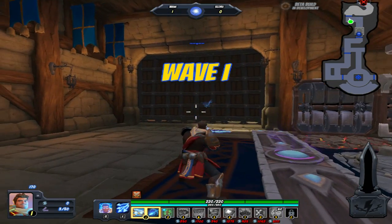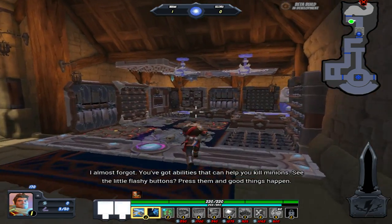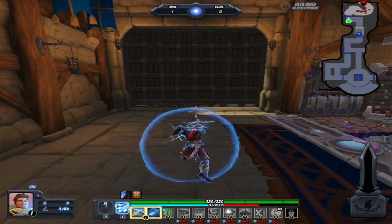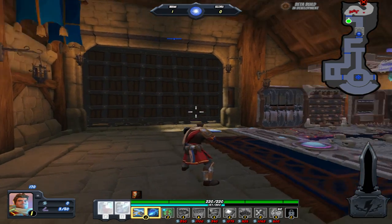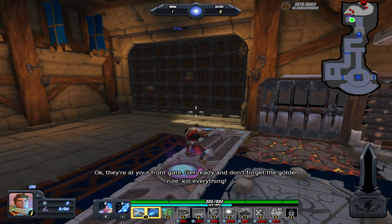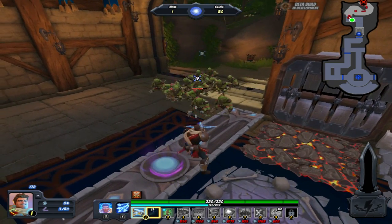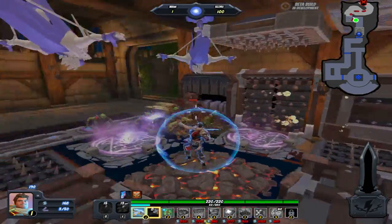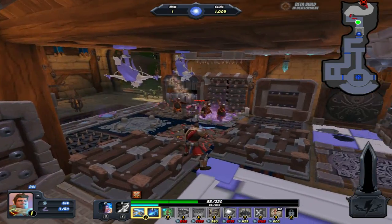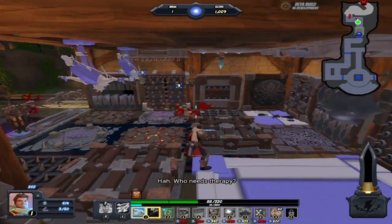The enemy has opened a minion portal. Here they come! I almost forgot. You've got abilities that can help you kill minions. See the little flashy buttons? Press them, and good things happen. Goodbye. Oh, dum-dum. Okay, they're at your front gate. Get ready, and don't forget the golden rule: kill everything! Look out! It's a bear with a hammer! Ha! Who needs therapy?